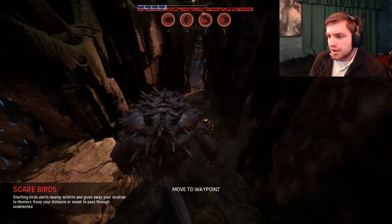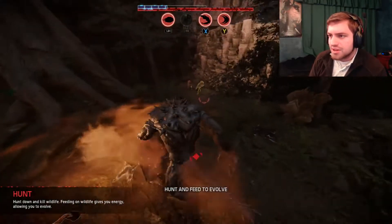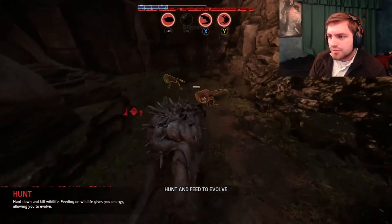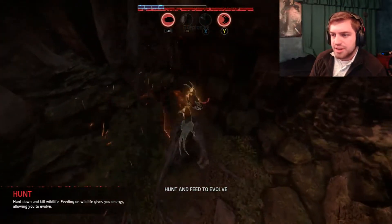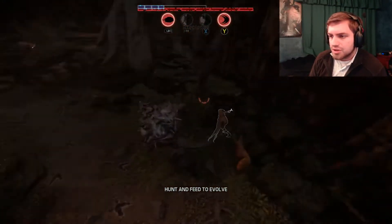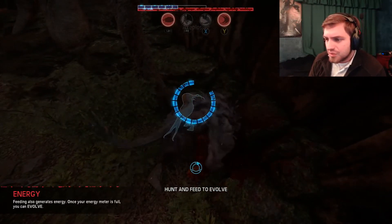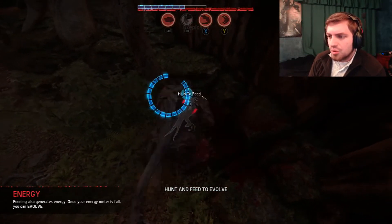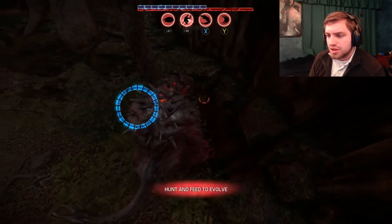I'm going to go ahead and smash this guy right here. It's so powerful — you get a flamethrower! So that bar right there is our evolution bar. Once we fill that up, we get to go to our next stage of evolution, which lets us get some points.